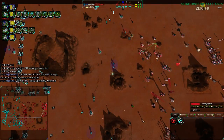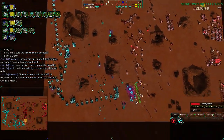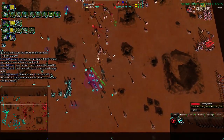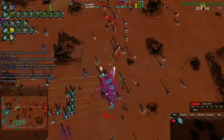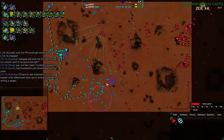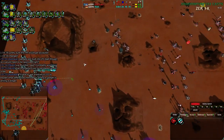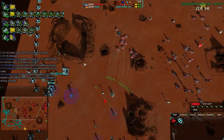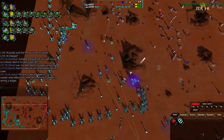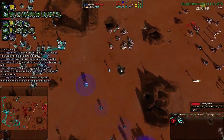It looks like Laudry is not bothering with defense anymore — just going for counter-harassment, going to the north themselves while Clown goes to the south, trying to destroy the analogous bases. This is actually a really good time for a Thunderbird, but there are way too many Swifts. Clown has air control right now. But Laudry is taking advantage, going behind while Clown is not defending. Clown has overextended their army slightly, and Laudry is taking advantage of that.